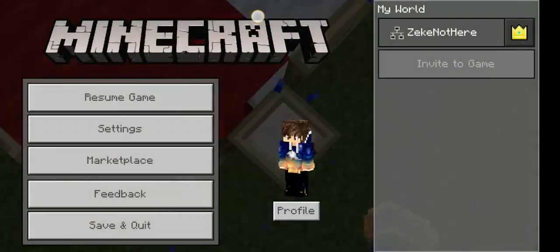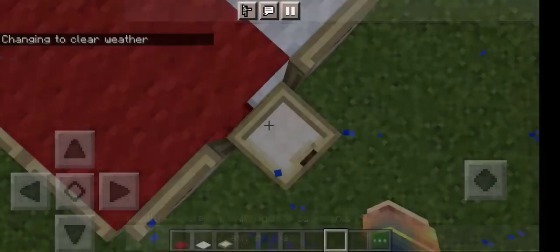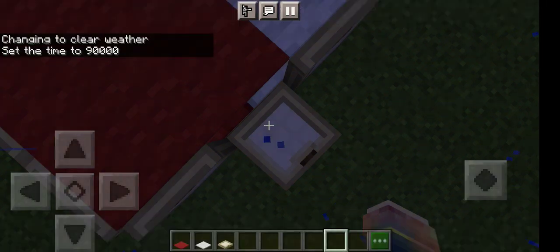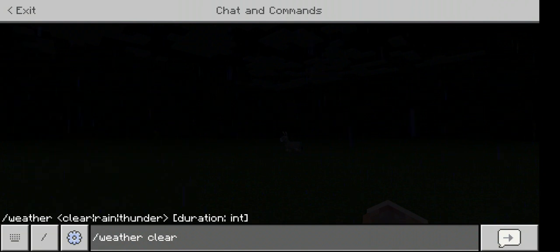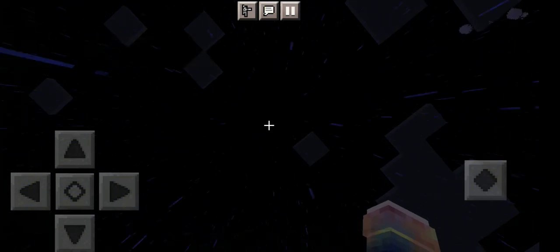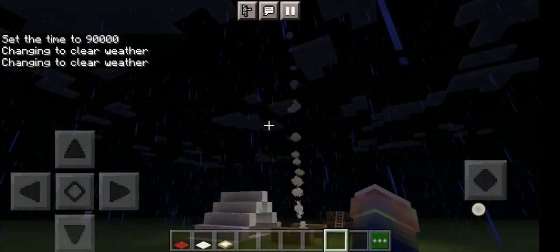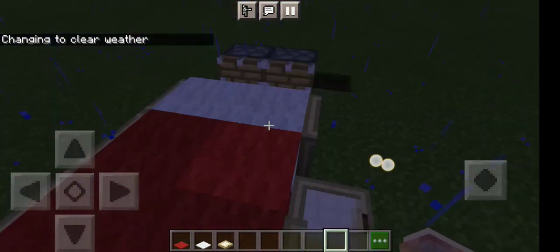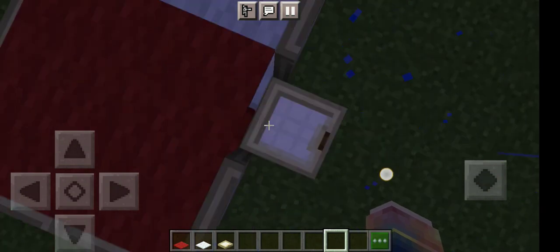Let's just do time set day. Weather set clear first — why does it keep raining? It's not raining... set midnight. Stop raining. Changing to clear. You can just right-click the bed here.